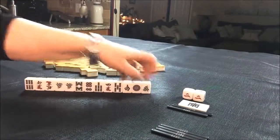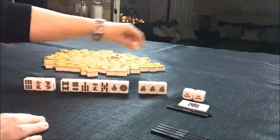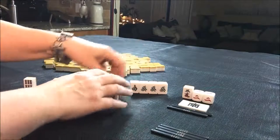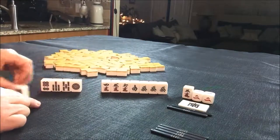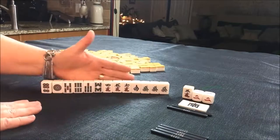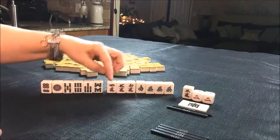We have a pung of green dragons — that's a yaku right there all by itself. Let's pull Dora. Four Crack is Dora, and we've got a four crack in our hand right there. So I think what I would do is play as quick as I can. My yaku would be the green dragon, and then I would have Dora in there too.